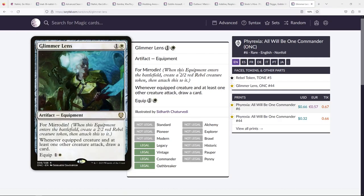Glimmer Lens feels notably absent here. It's a For Mirrodin card — you get a 2/2 for two, which is really nice. And it says: whenever this and another creature attacks, draw a card. Really nice, really straightforward. Much better than equipment that just gives a small power or toughness boost. I think you'll be really happy to have this piece of equipment.